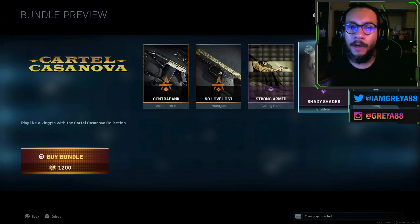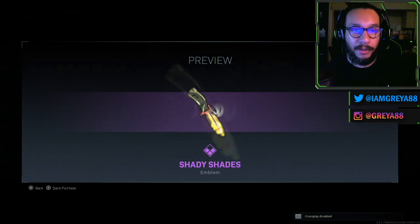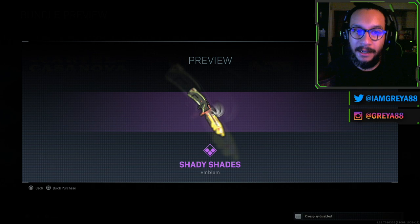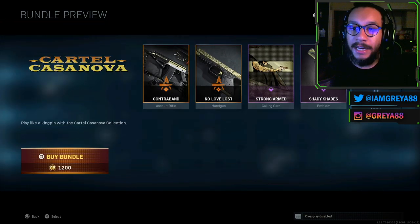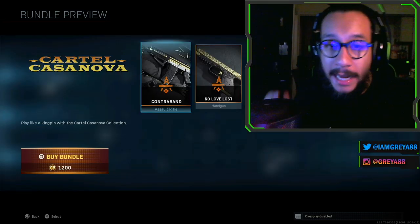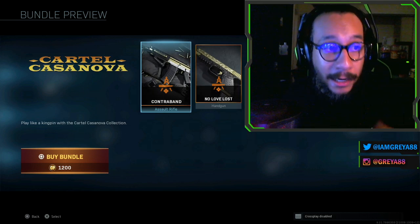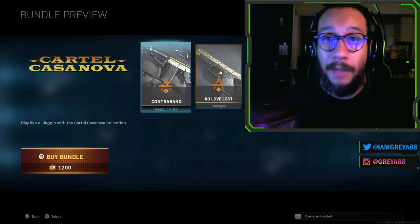You get the Shady Shades Emblem, which looks like that. And last but not least, you get the spray — it's called Blood Diamond. That's the Blood Diamond Spray. And real quick, I gotta give a special thank you to City Girl for letting me jump on her account to get some gameplay footage with the brand-new blueprints from this bundle.